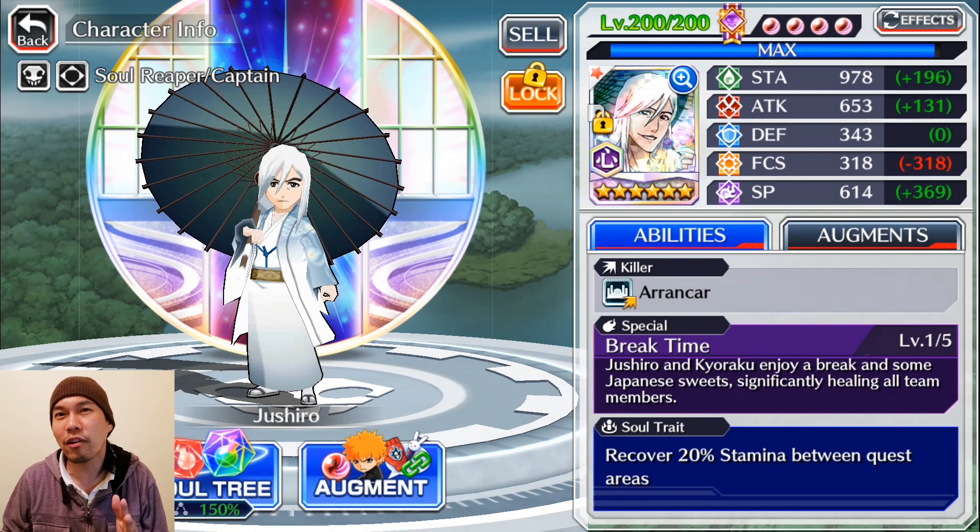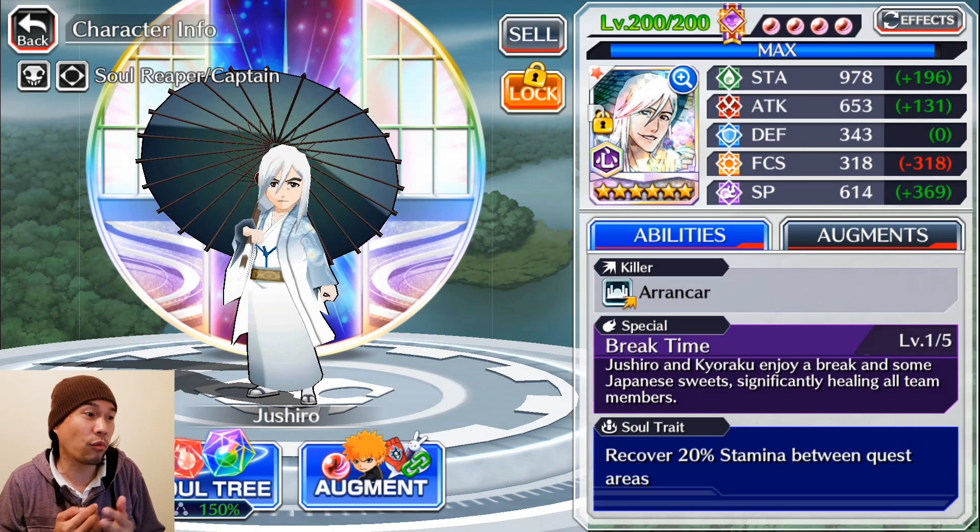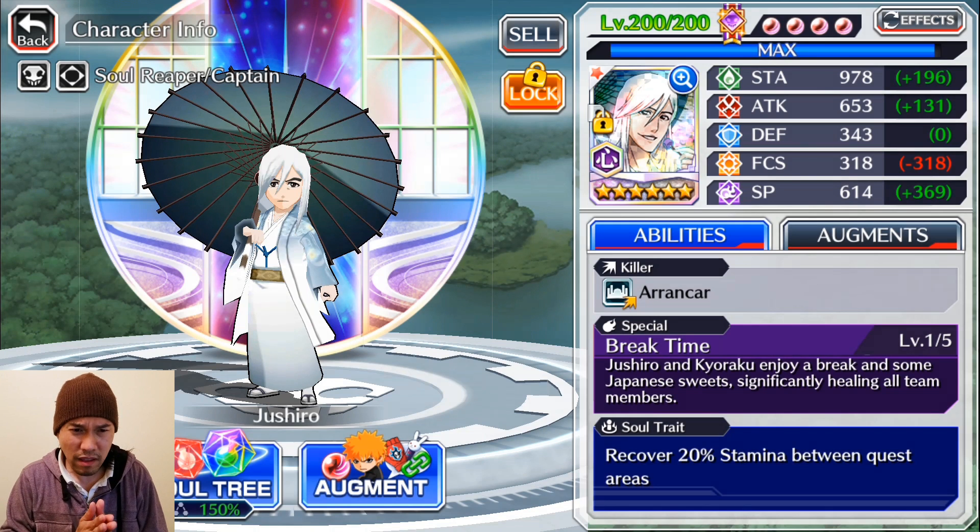I know they're not very popular, but they are to me. So I'm gonna definitely try to get at least one. I really want Kaname, I wouldn't mind Zomari, I really wouldn't like Aro Niro — but that's really not the topic of this video. In this video, I'm gonna try to convince you guys that Parasol Jushiro is one character you should definitely bring to 200.